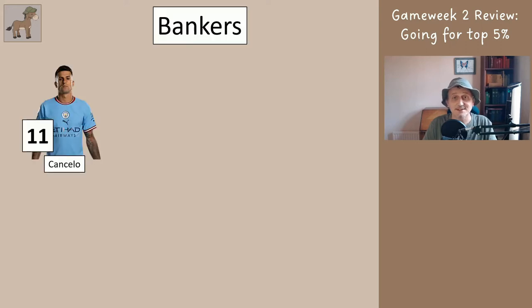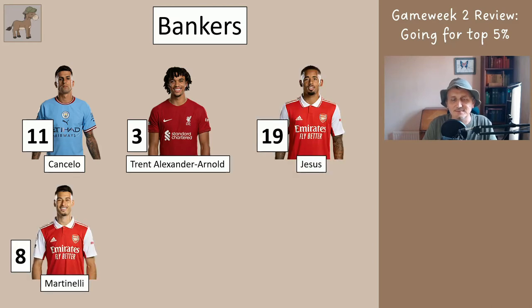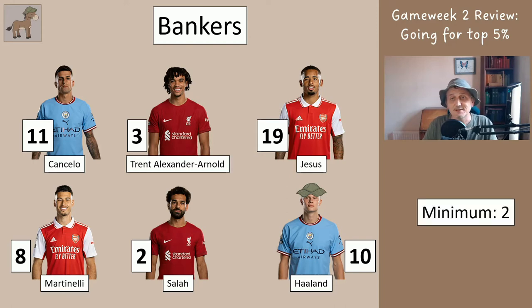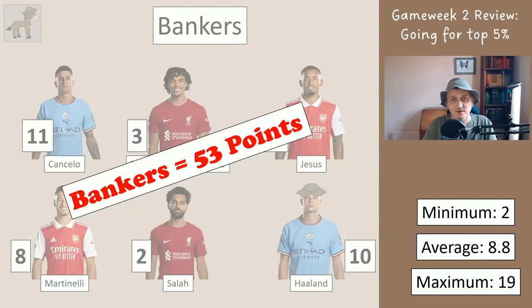For everyone following this series, you should have the following six players in your team. Cancelo got 11 points in week 2, Trent got 3, Jesus got 19, Martinelli got 8, Salah got 2, and Haaland got 5. Haaland was the captain with the old mule hat, so he actually gets 10 points because it's doubled. The worst of these six got 2, the best was 19, and they averaged 8.8, meaning your six bankers got 53 points. In a mini league of 10 or more managers, there's a reasonable chance one or two of them got fewer than 53 points with all 11 of their players.